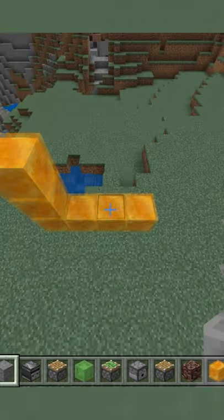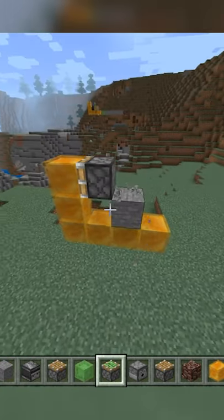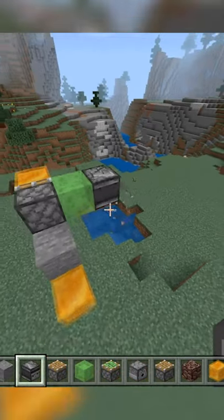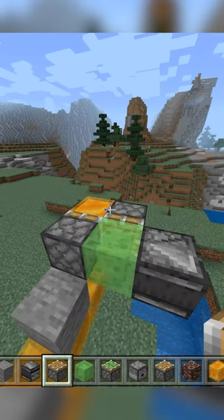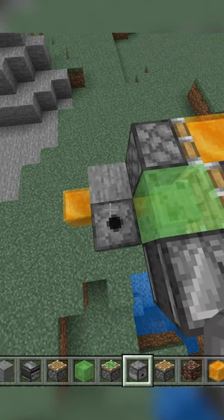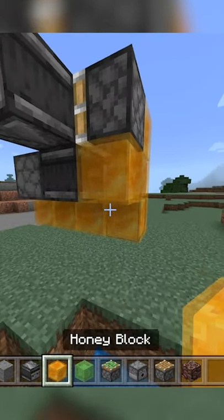Build a 3x4 L shape with a solid block here and a sticky piston facing into the top block. Next to the piston, place a slime block with an observer facing inward and an opposite-facing regular piston behind it. Next to the solid block, place an upward-facing dispenser with an observer and honey block behind that.